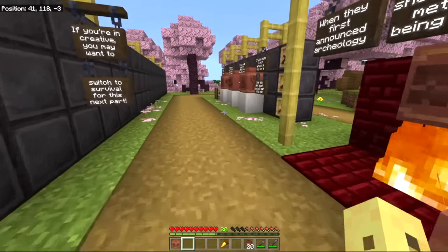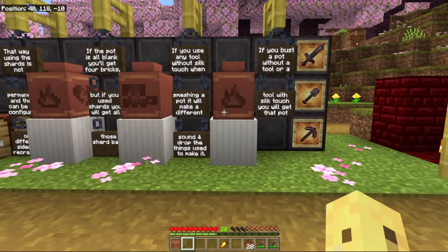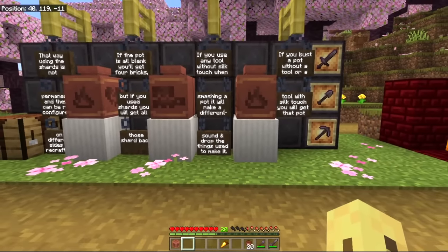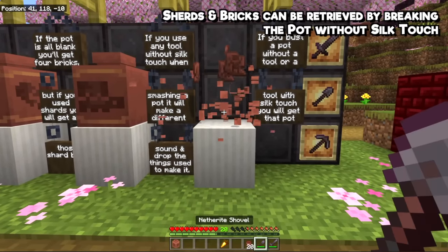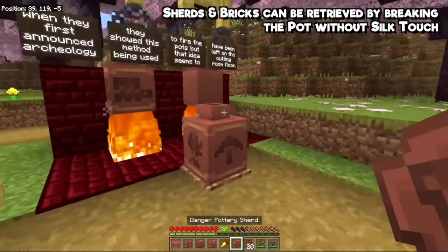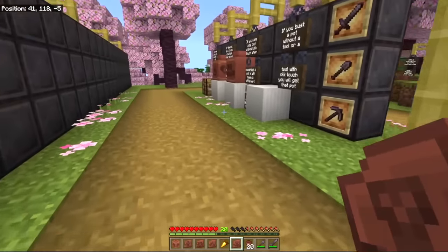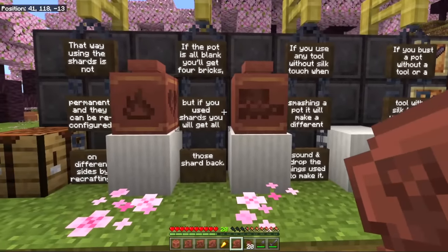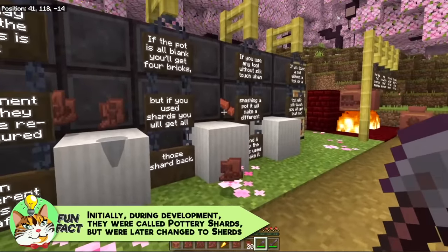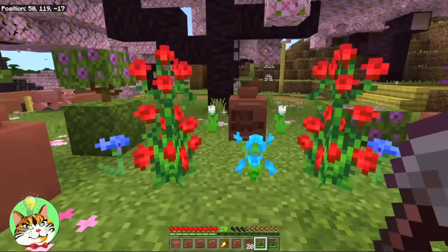It's got a pickaxe here and one of these there - it's fun! Speaking of fun things, we next have to mention the most satisfying part of the pot. If you break it with any tool without Silk Touch, it makes a fun smashing sound and you get all four of those things back. So these pottery shards are effectively just being stored in the pot - you aren't using them up forever, you're just storing them temporarily in a way that can be displayed. This means we can break all of them: if you've got bricks in there you'll get the bricks back, if you've got sherds you'll get the sherds back.